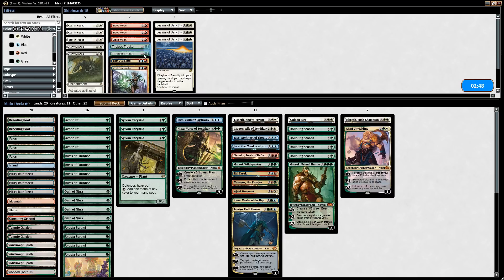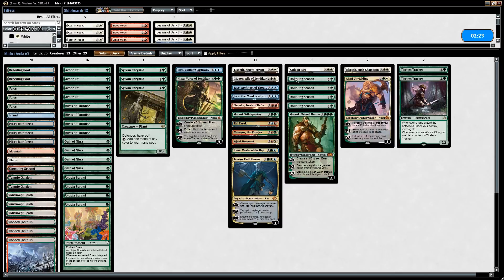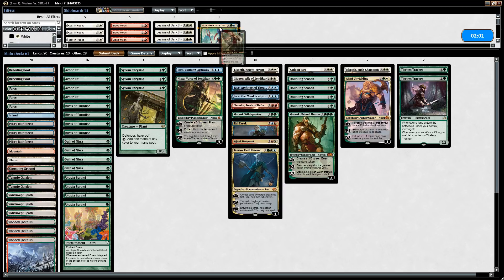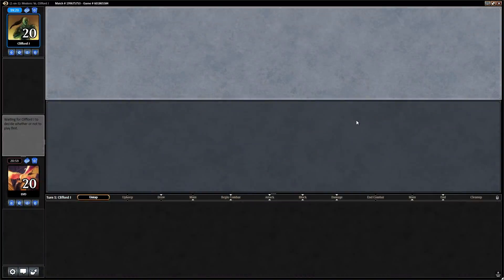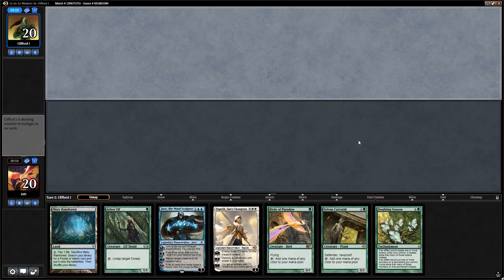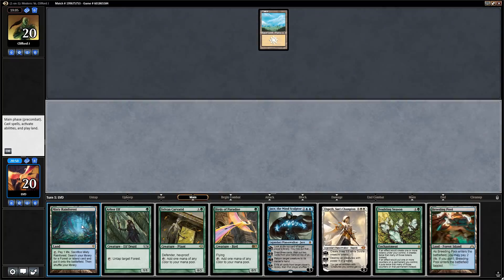Sideboarding against GW Company: we might want Tireless Trackers. Electrostatic Pummeler is okay but there's no Thalia to kill — it handles Phyrexian Revoker, but that's about it. Kiora and Xenagos are weaker here since the opponent isn't interfering with our mana creatures. We swap them out and bring in Tireless Trackers. We keep Doubling Season in since the opponent hasn't seen it. Our new hand has Doubling Season but is light on lands, though we have mana creatures — we keep since we're on the draw.